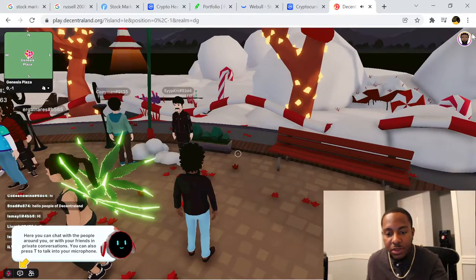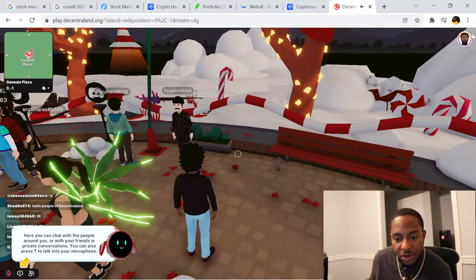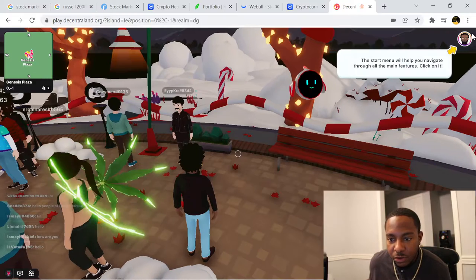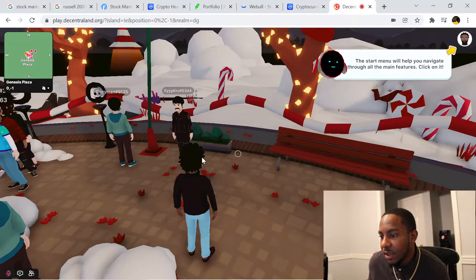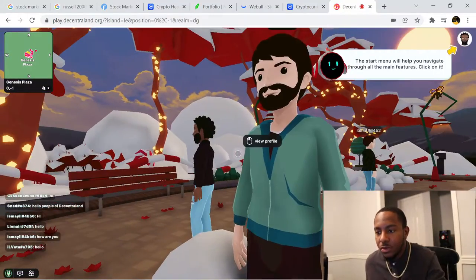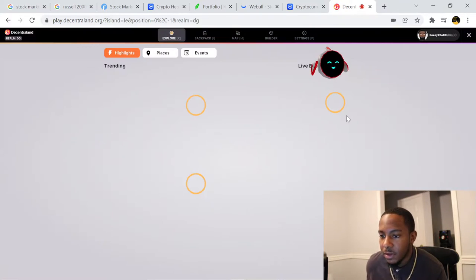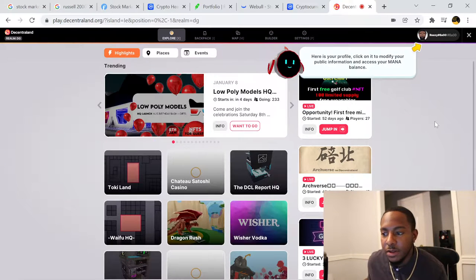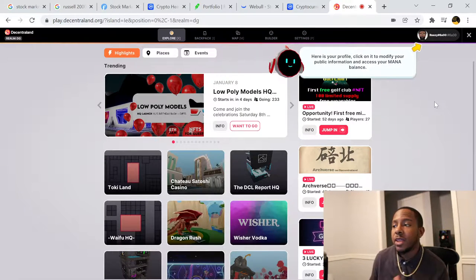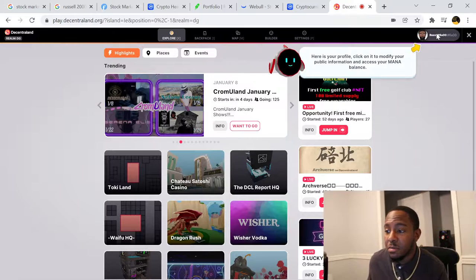You can chat with other people around you or have private conversations with friends. You can also press T to talk into your microphone. The start menu will help you navigate through all the main features. Click on it — it's pretty cool. Here's your profile; click on it to modify your public information and access your MANA balance.